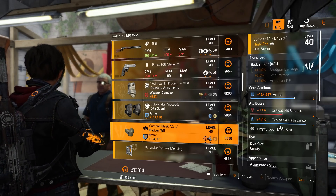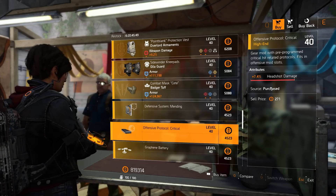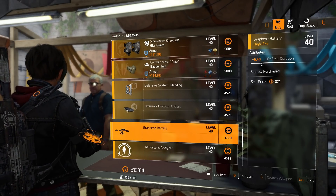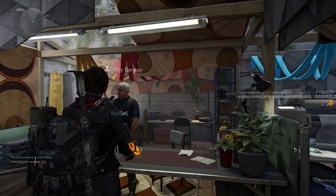Badger mask with 124,967 armor, 3.7% critical hit chance, and 9% explosive resistance. Mods: defensive system mod at 8.5% bleed resistance, offensive protocol mod at 7.4% headshot damage, drone mod at 6.4% deflect duration, pulse mod at 4.9% skill haste, decoy mod at 6% health. That's it for Haven.